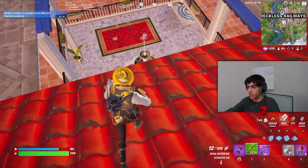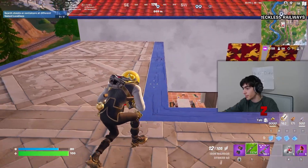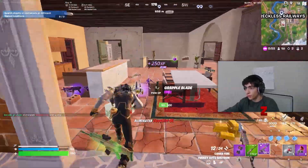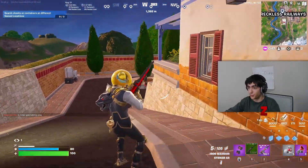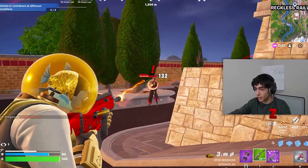Somebody's fighting the NPC, it looks like, so we're going to let them do that. They're going for it. This person might actually be good. I'm going to do that real quick. We don't want to let them actually eliminate the NPC, because they can actually be really good. Having a medallion is kind of broken, so we don't want to let them fool the NPC. We just want to let them hit them. Yeah, they did. Perfect. We got that done.